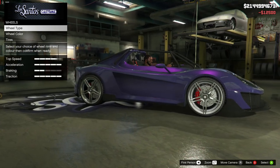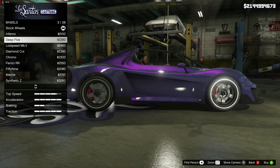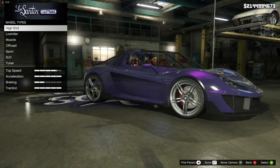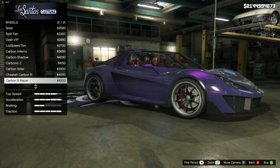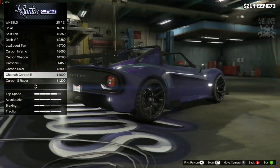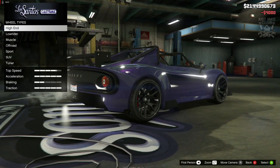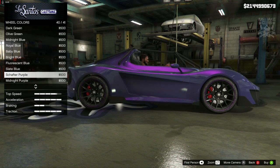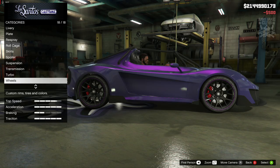The wheels aren't anything spectacular even though they do look pretty cool. I might go with some carbon wheels to match the carbon front bumper, spoiler, and side skirts. Going to high end and scrolling down, we've got the Carbon S Racer — they look pretty smart. Actually I think the Cheetah Carbon wheels suit the car really nicely. I'll go with those. Changing the color gives a little trim around the outside — shaft purple to match everything up.